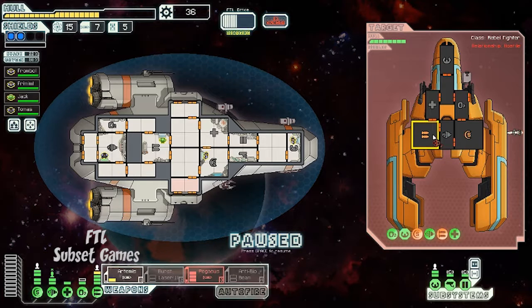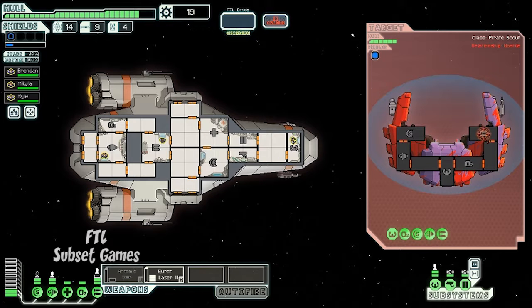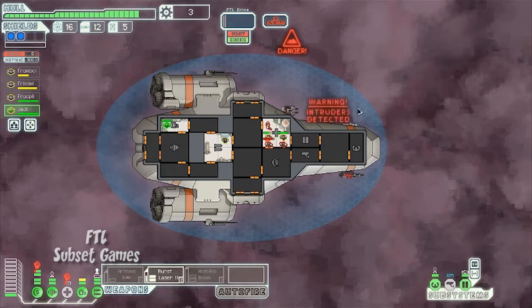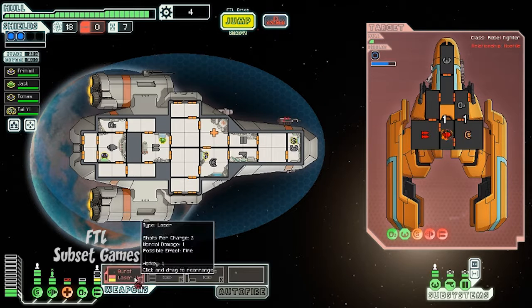Combat will have you scrambling to keep all systems working while simultaneously attacking the enemy. FTL is a game of tactics, not a game of fast-paced skill. In combat, you'll have to choose where you want to attack the enemy. Is disabling their weapon a priority, or should you aim at their transporter beam so they can't board your ship and start smashing it up? Maybe even take out their engines so they can't escape once you get the upper hand.